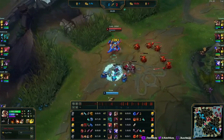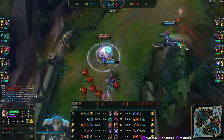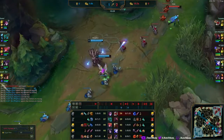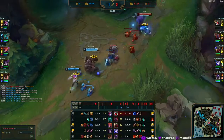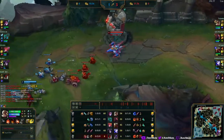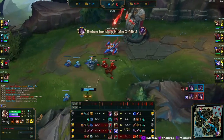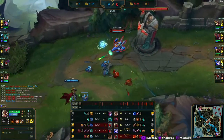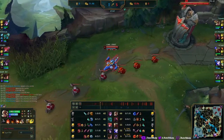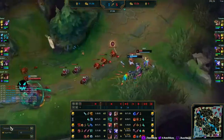He was the worst mid laner for the longest time, I think. Here he gets a little overzealous and gets ganked and dies — unfortunate, but we still scale, that's not a big problem. As we're going to lane make sure to spam abilities and level up those boots. We're maxing Q and then E. The damage is really nice — it's already doing 200 damage and I don't have any AD or anything.